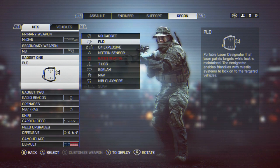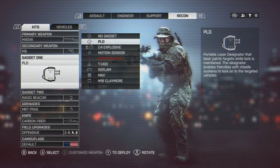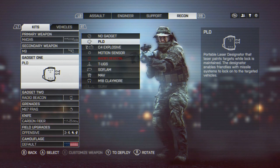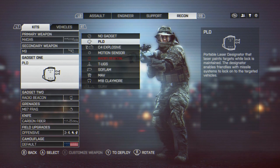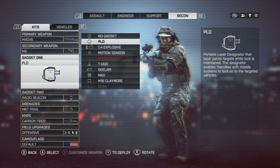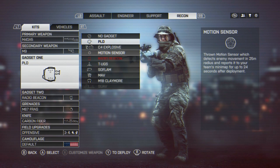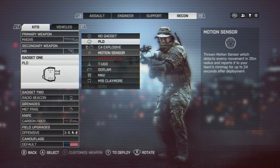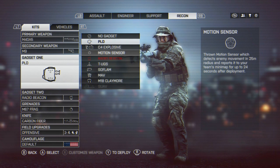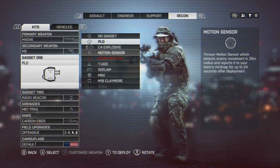First is the Portable Laser Designator, which helps you spot enemies on the battlefield. Just like the XM25 airburst, it has thermal vision and tells you the distance between you and the target. You can run around with the PLD and if you spot vehicles, you can help lock on to enemy vehicles - put those diamonds on it and use it like a target finder. Next up is the C4, which is the recon kit's way of dealing with vehicles. There's also the motion sensor, similar to sensor grenades from Black Ops 2 - you toss them out. It lasts 24 seconds and detects anything within 25 meters of the ball.